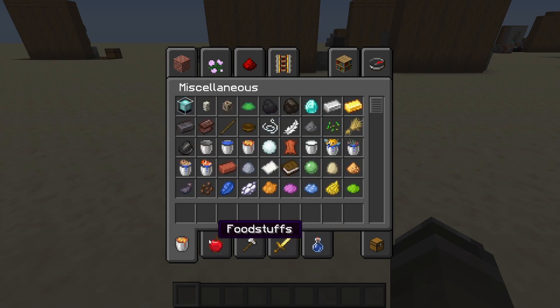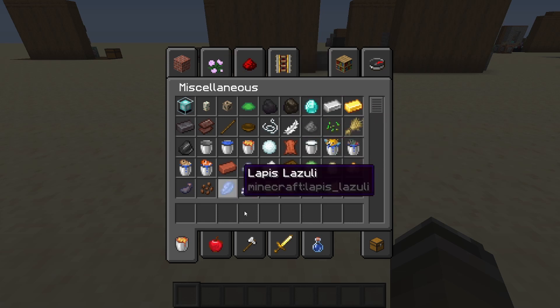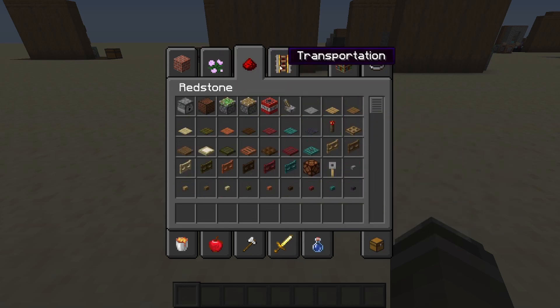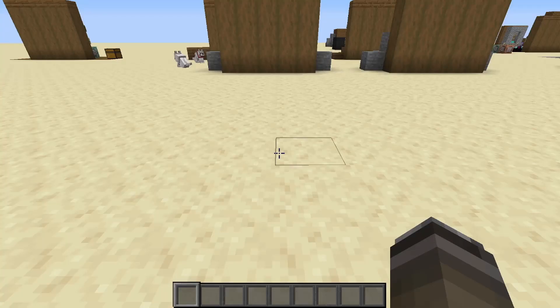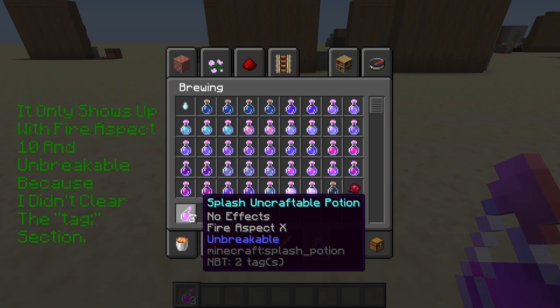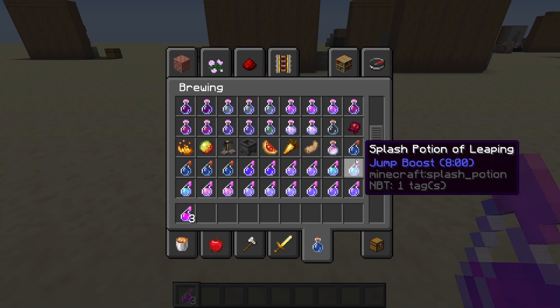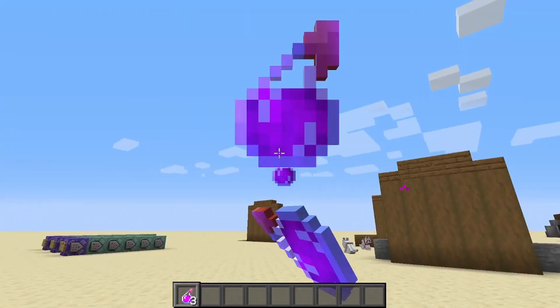I recommend using this instead — unless you're trying to make something like a cursed image. What you should do is, instead of using swords or armor, try to do stuff like potions. I'm not going to show off how to give yourself special potions, but assuming you do something like splash potion, if you don't give it any effects with a generator, it won't actually put anything in it — so you'll just throw the splash potion and it won't do anything.